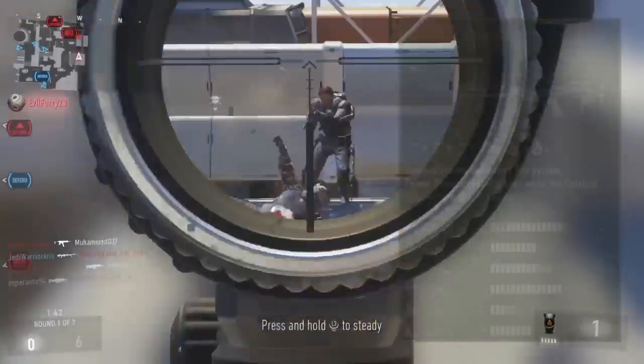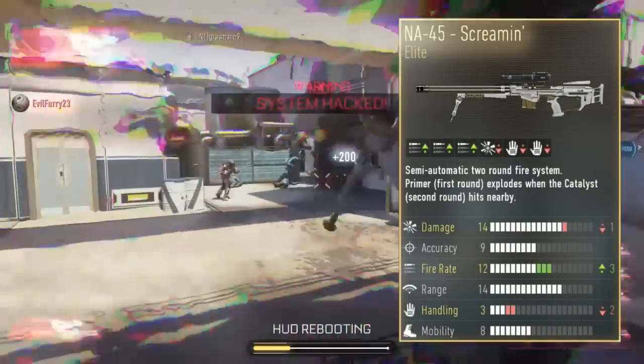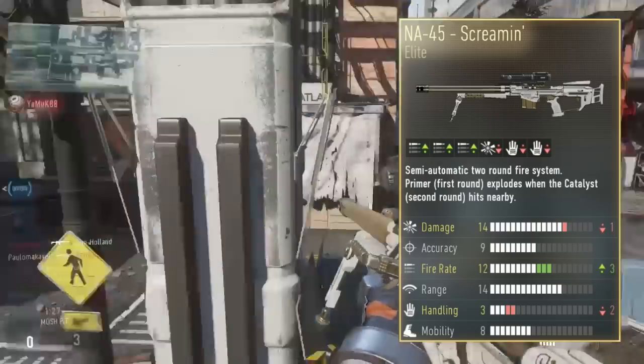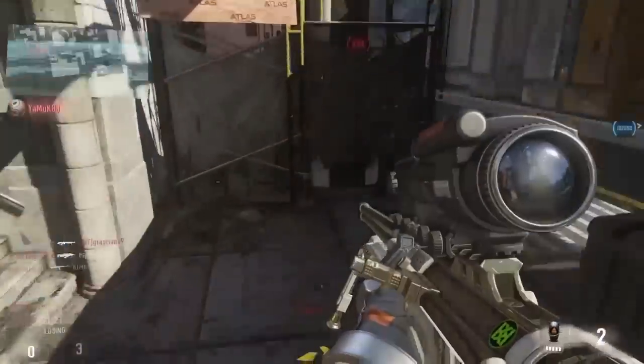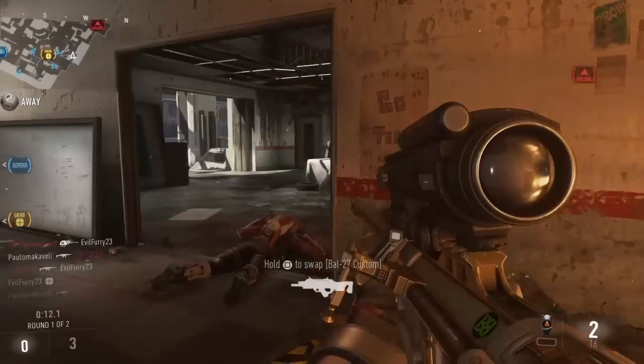The Screaming variation of the NA-45 gives us a plus 3 fire rate bonus, but takes away two points for its handling and one for its damage, meaning it'll fire quicker than the standard version. This is pretty good because you can get that tracker round near to your target and then follow up quicker with your second round to blow them up — essentially double tapping.